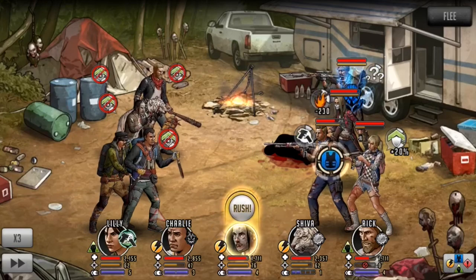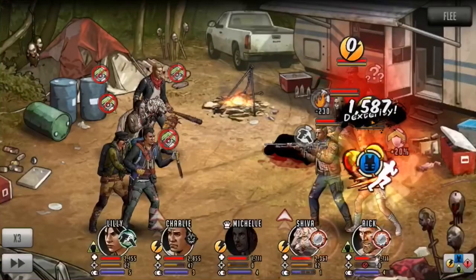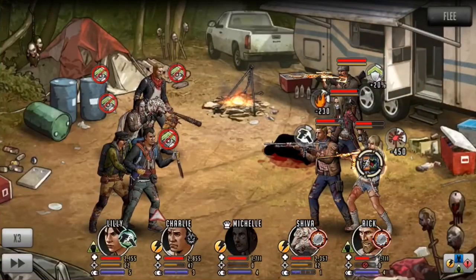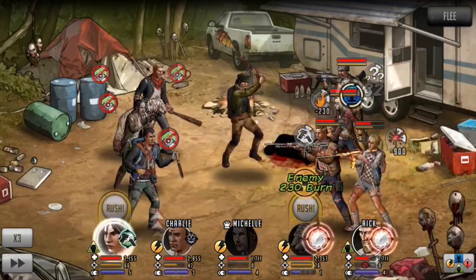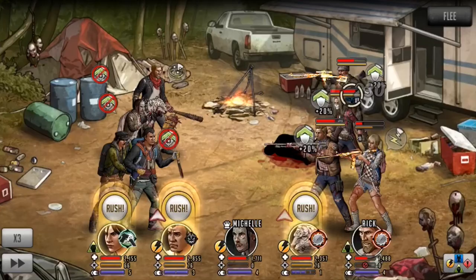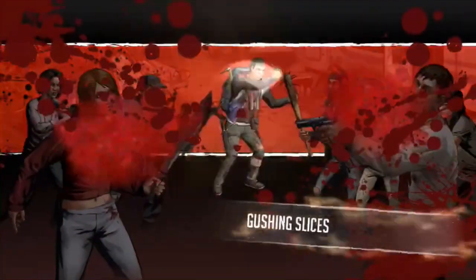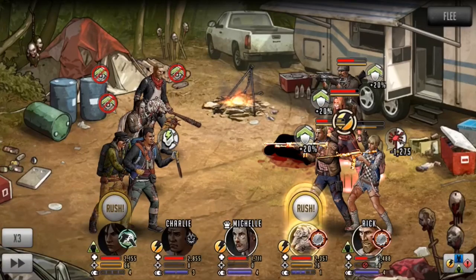Some people would say burn is so much better because it spreads to other enemies, and I actually do have a burn mod — I believe that's on my Shiva — because when a toon dies, that burn spreads to an adjacent toon. But burn does not stack, and I think the highest burn I can think of right now is Camilla, who does 900 burn to a single enemy.